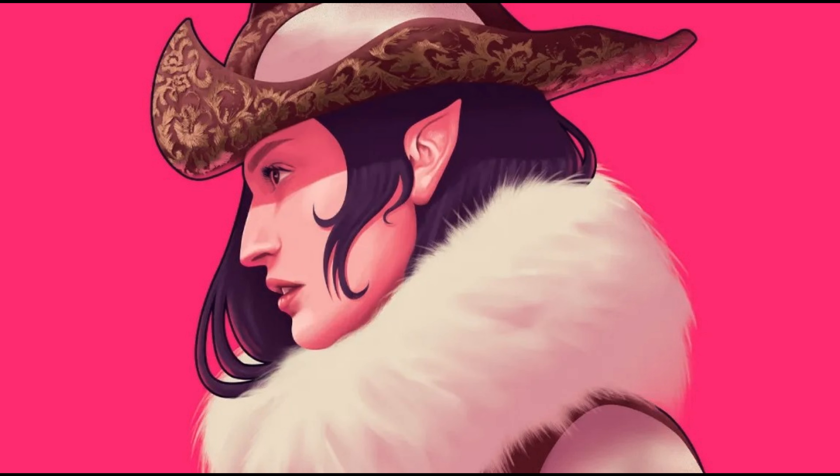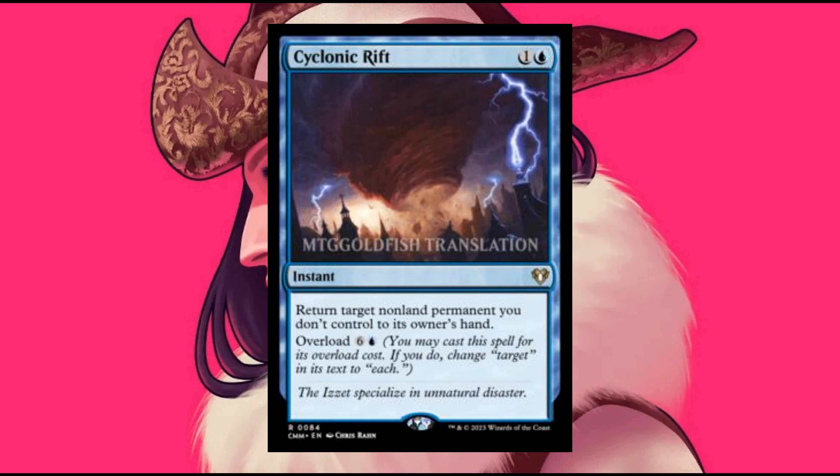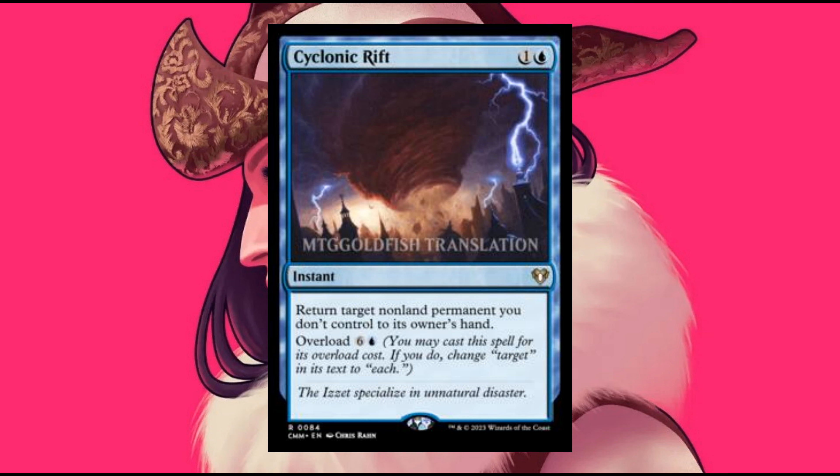The Color Blue — who doesn't love Blue? Fairy Artisans, Stormsearch Kraken, and Cyclonic Rift. Yes, Cyclonic Rift will be reprinted in Commander Masters, and I wonder how much further the value of this card will be shattered.